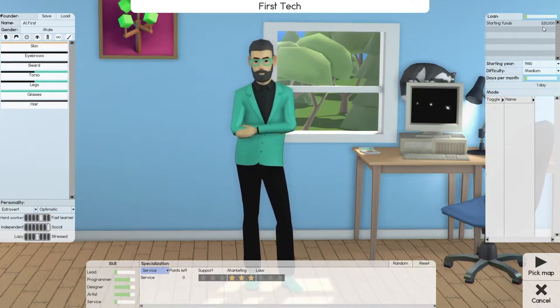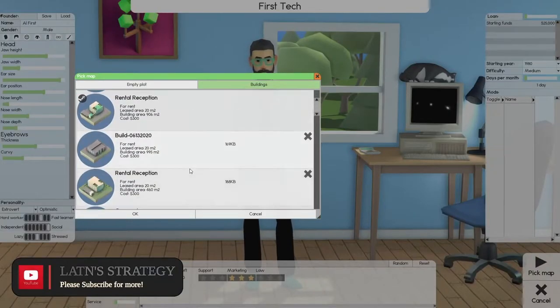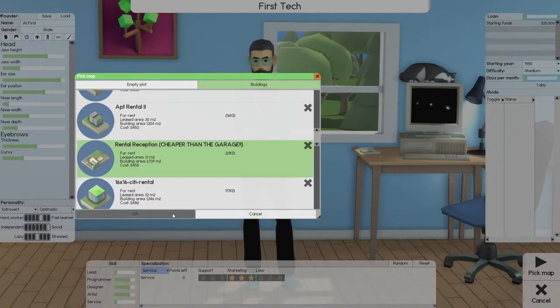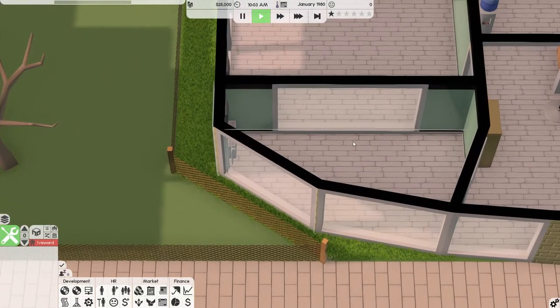Starting from $25,000, starting year 1980, difficulty medium, days of the month I'm going to leave as one. We're going to pick a rental — rental reception, cheaper than the garage, sounds good to me. But I always use everything. As soon as you get here, the first thing you do is stop the presses — stop time.